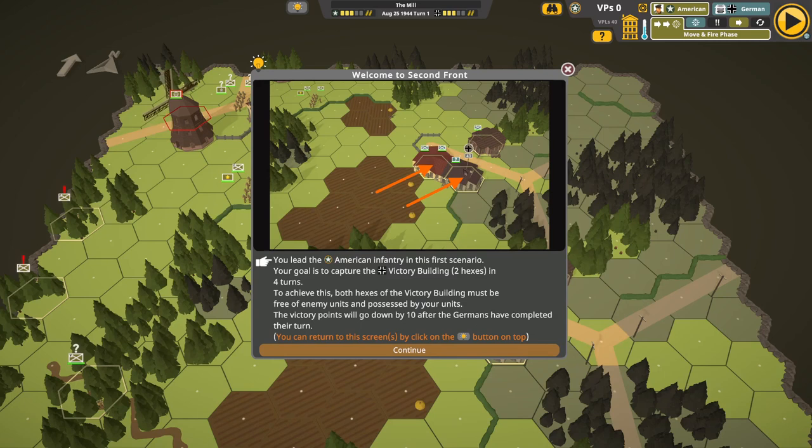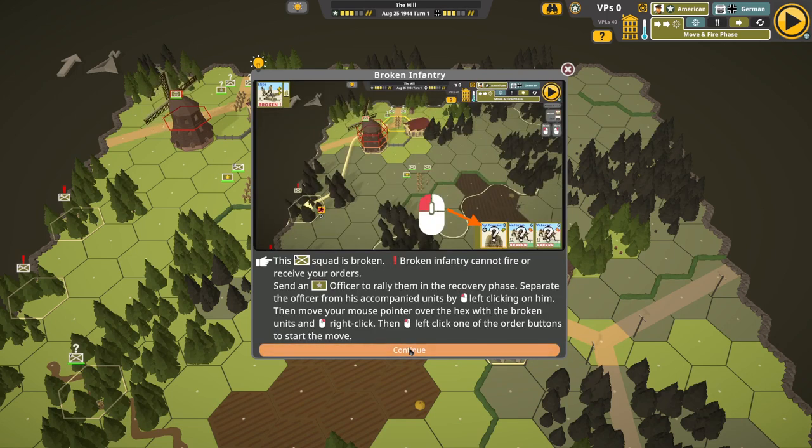Okay, here we go. Welcome to Second Front. As you lead the American infantry in the first scenario, your goal is to capture the victory building in four turns. To achieve this, both hexes of the victory building must be free of enemy units and possessed by your units. The squad is broken - broken infantry cannot fire or receive orders. Send an officer to rally them in the recovery phase. Separate the officer from the accompanying units by left-clicking on him.